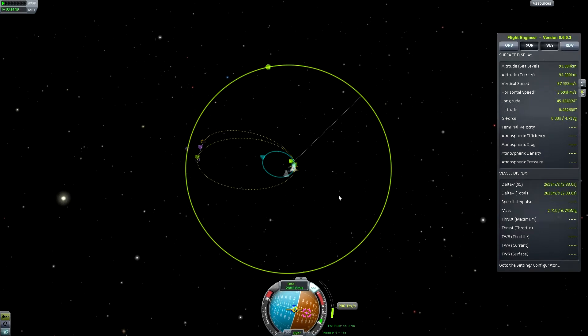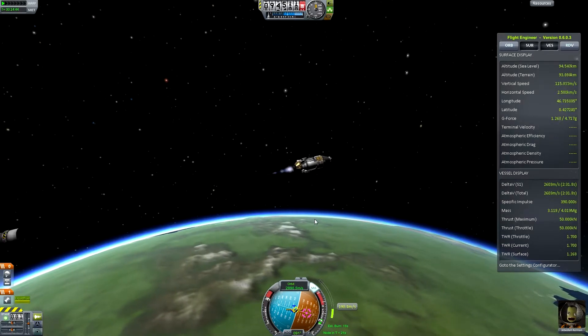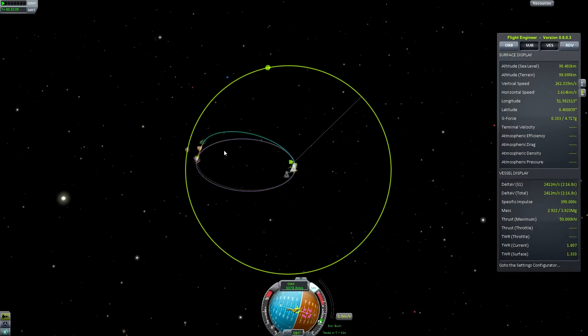Our stage is finished — press space to activate the next stage. You can tell the stage is finished because the delta-V wasn't going down any further. She's feisty — let's reduce the throttle slightly. As soon as we're watching our orbit and it sinks, kill.